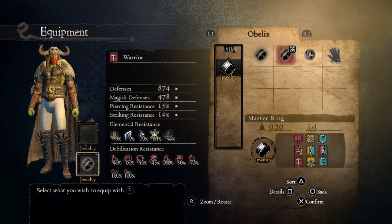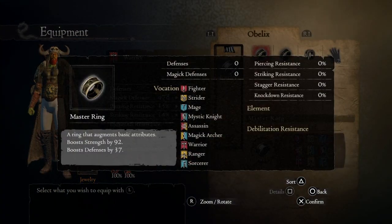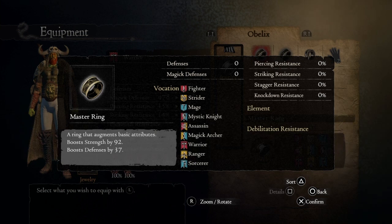For the rings, we're gonna be using Master Rings that increase strength. The highest strength bonus you can get from a Master Ring is 100 strength, but those are extremely rare. So I'm using one ring that increases strength by 92 points and one that increases strength by 88 points.